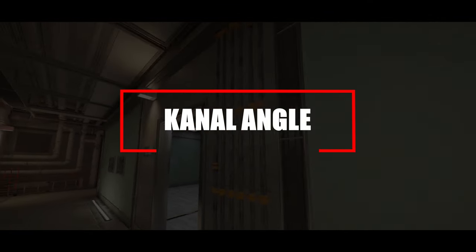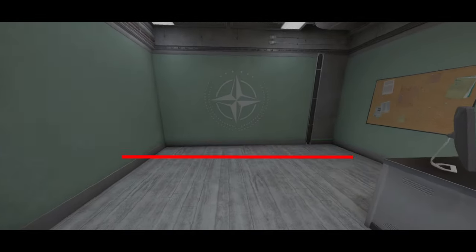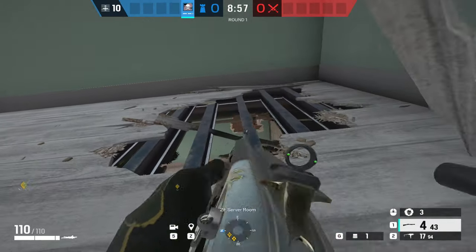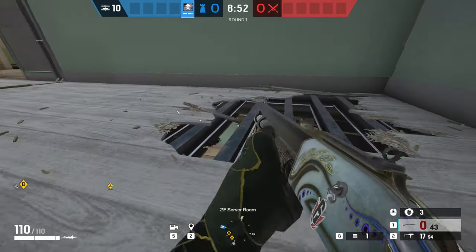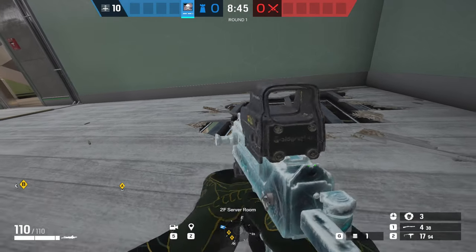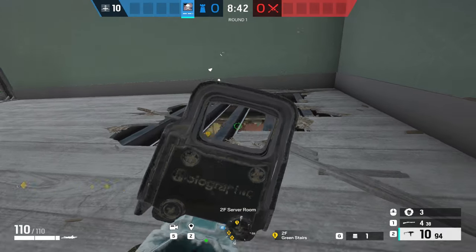Moving on to Canal for this next angle, located upstairs inside the server room. If you shotgun a hole in the floor in the corner of the room, then shotgun the top of the wall below inside the break room, you can watch anyone coming in from that green door or making their way up the green stairs.